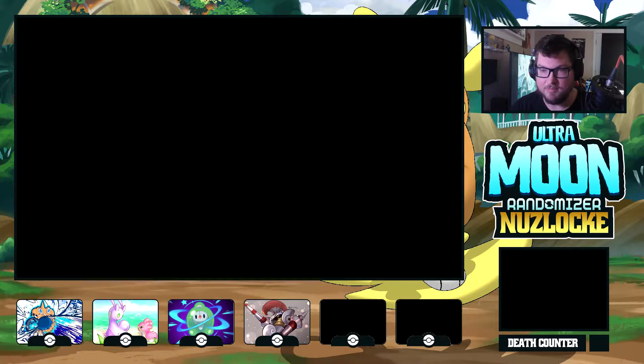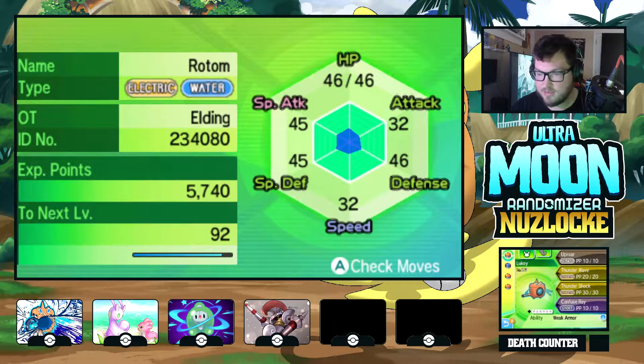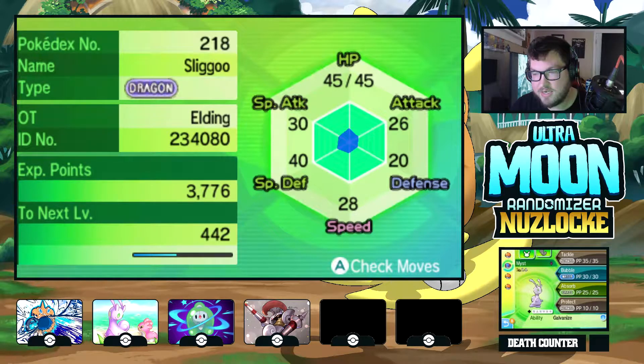Last episode we beat up some Team Skull. To recap: we got Luki the Rotom — turned down my volume a little bit — who has Weak Armor, which sucks. Moves: Uproar, Thundershock, Confuse Ray. Then we got Mist the Sligoo with Tackle, Bubble Absorb, and Protect with Galvanize.